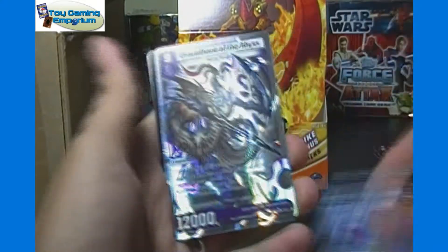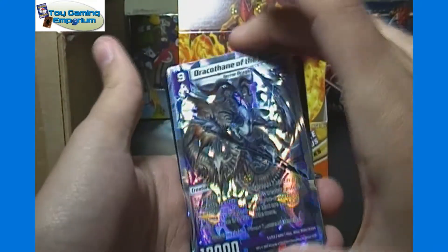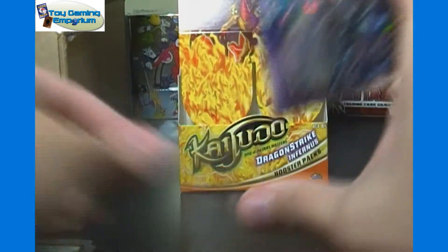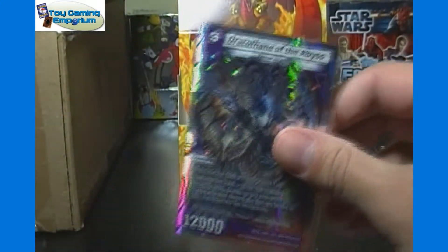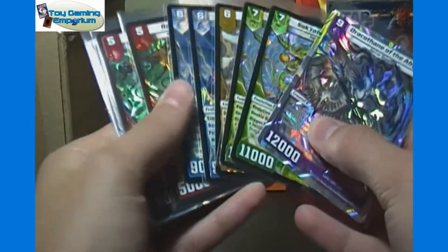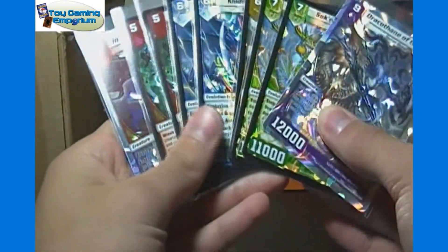We got Battle of Wishes. And then Dracothane of the Abyss. So only two super rares, but the second and third best and most valuable ones of the set — so can't complain too much given that. It's better than finding just the water and nature type ones.